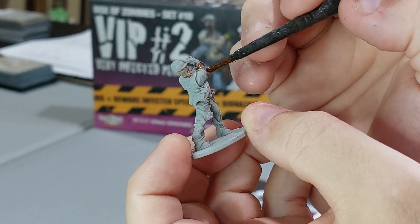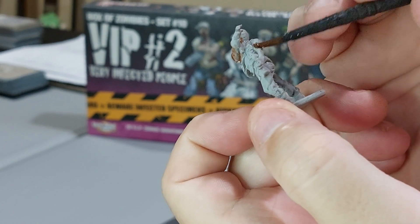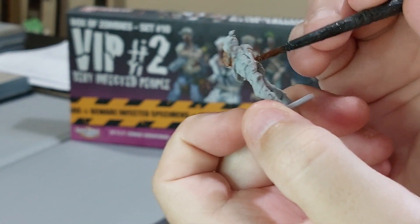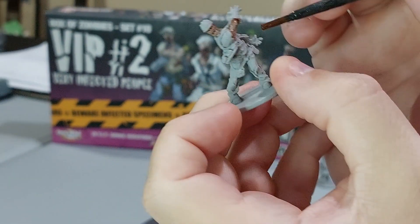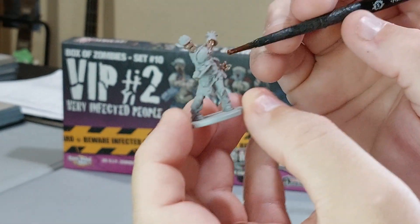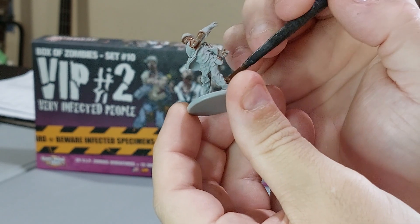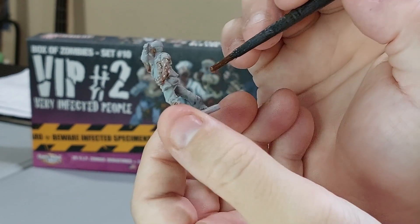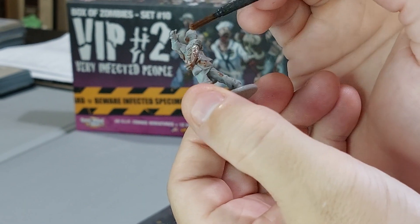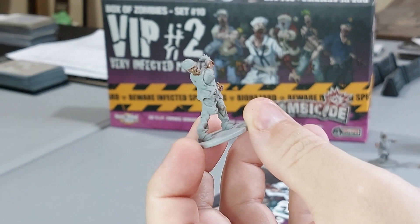I'm going to put Reikland on the construction worker now. I'm going over even the damaged skin parts because we'll go over that with other contrast or paint after too. It's okay to be messy with it - because it's thin you can just paint over it. There are holes on his shirt if you want more skin to go, and that's a glove so we don't have to paint that part. That's the Reikland done - it looks good.